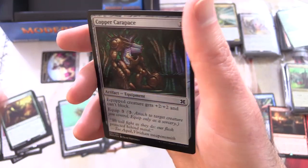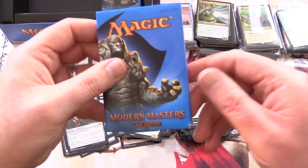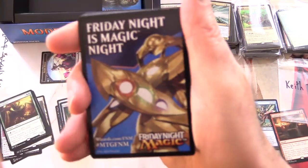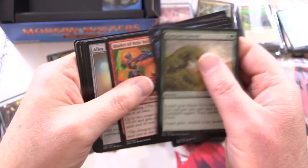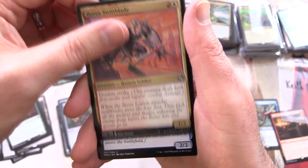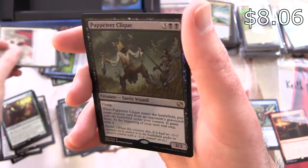Uncommons: Vampire Outcasts, Stormblood Berserker, Agony Warp - more duplication - and Ant Queen is the rare. Along with a foil Copper Carapace. Next patron is Keith TKW - thank you for being a patron! One pack for Keith. We're due for a mythic about now so let's keep our eyes peeled. Saproling token. Uncommons: Artisan of Kozilek - some Eldrazi goodness - Boros Swiftblade, Mulldrifter. And a Mythic: yes, Elesh Norn, Grand Cenobite! And a foil Puppeteer Clique.